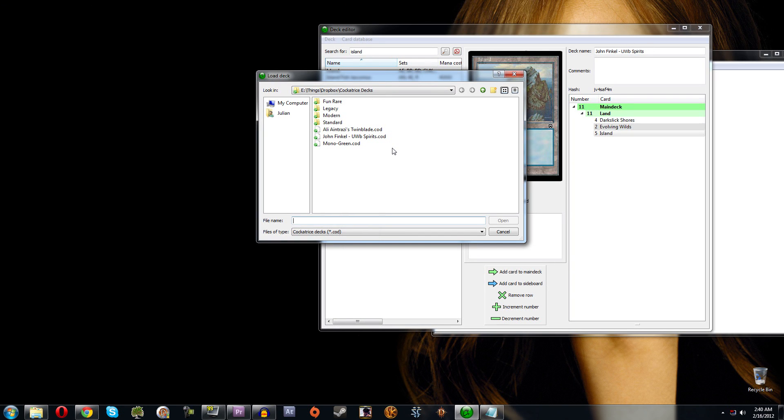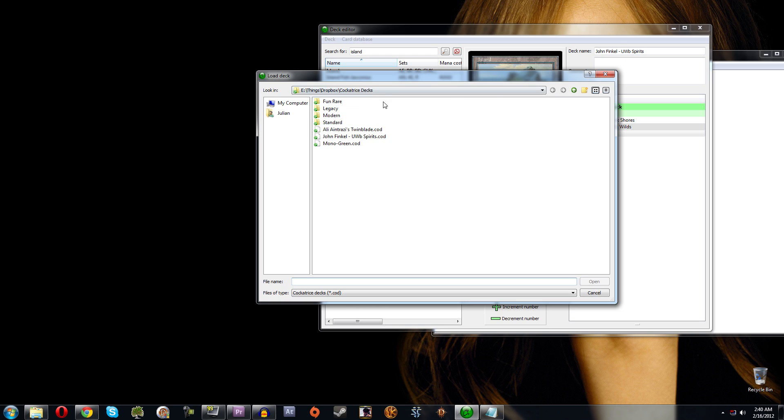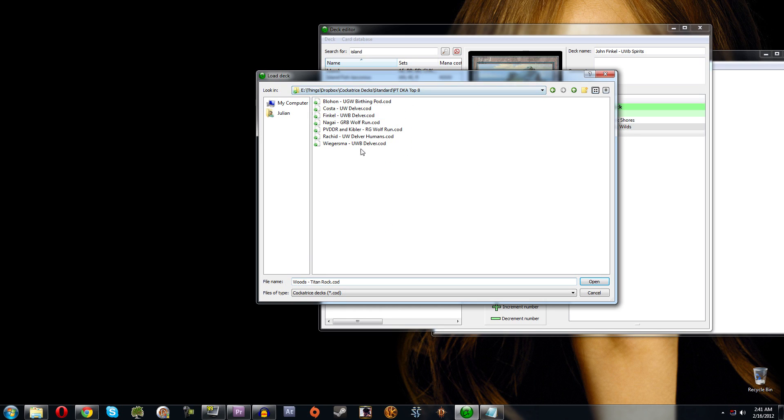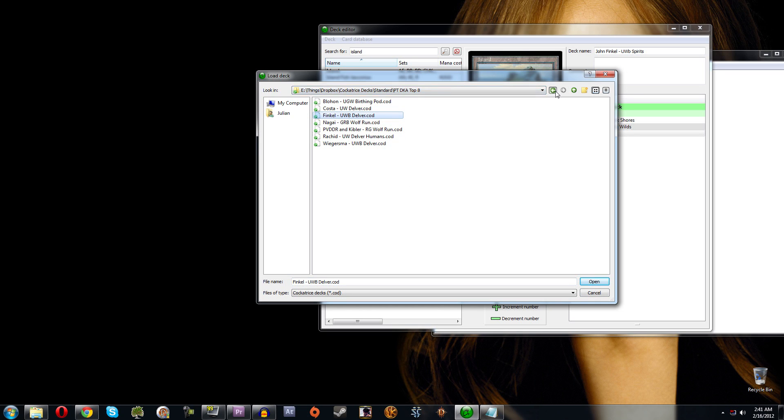Here's how my deck organization works: I love building decks and borrowing ideas from Star City Games articles, ChannelFireball, 60cards.com, Mana Deprived, and especially the Mothership for Pro Tours. I have everything organized by the last name of the deck's creator — Patrick Chapin decks, Jerry T decks, Mike Flores decks, my own decks (Ontiveros), PV, Kibler, and I also have the Pro Tour Dark Ascension Top 8 decks in their own folder.